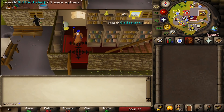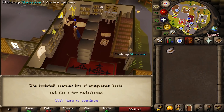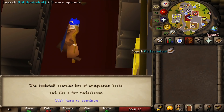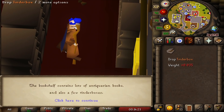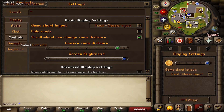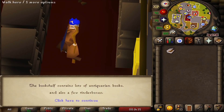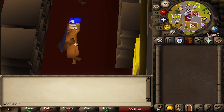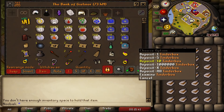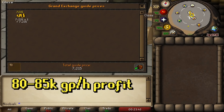Tinderboxes can also be collected for profit. Go to Draynor Village and enter the Wise Old Man's house — search the bookshelf to get a tinderbox, then drop it to get another. You can highlight tinderboxes on the ground using the RuneLite client, and set up shift-click drop under settings for efficiency. Position your camera so the bookshelf is close to your inventory. After collecting 28, pick them all up and bank them. You can collect around 1,300 tinderboxes per hour, resulting in 80 to 85k GP profit per hour.